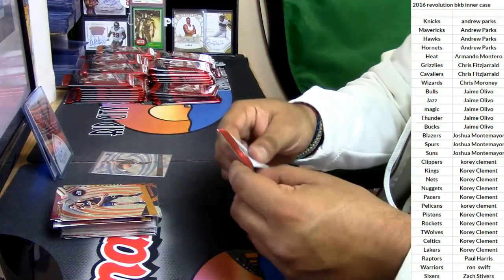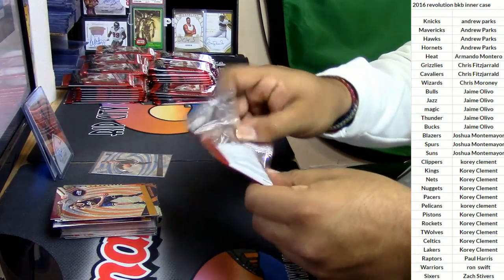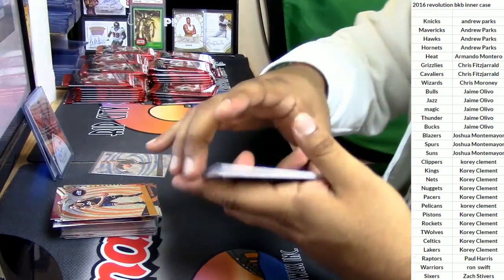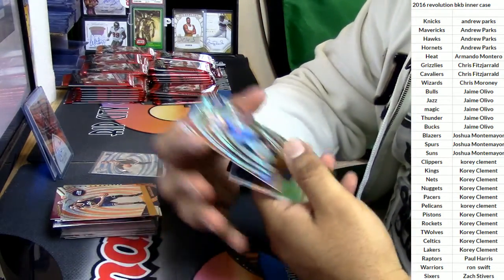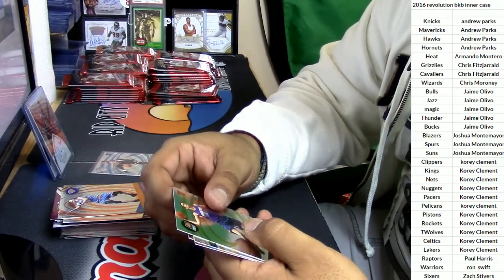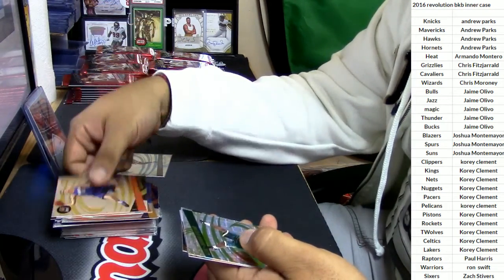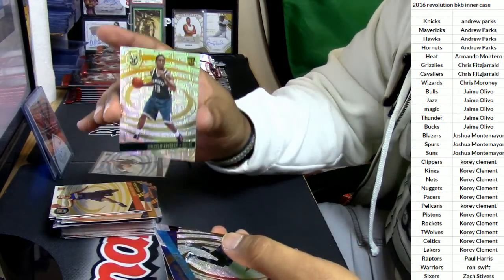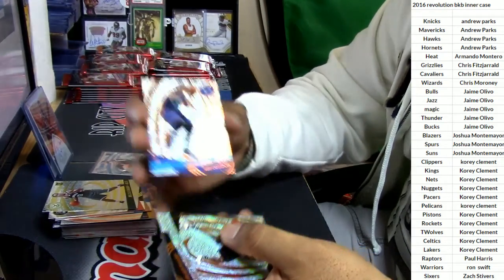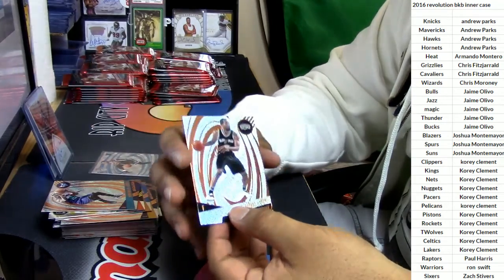What would be in a hot case of this? This is my first time seeing this. Here we got Porzingis, Knicks. Dragan Bender for the Suns. Malcolm Brogdon, Bucks. Kemba Walker, Hornets. Kawhi Leonard, Spurs.